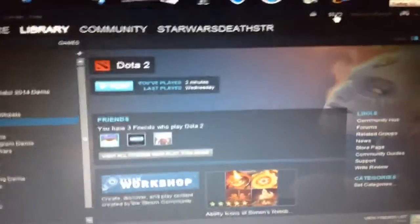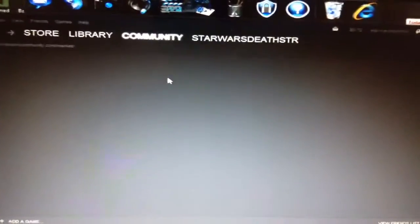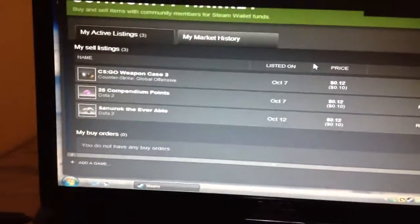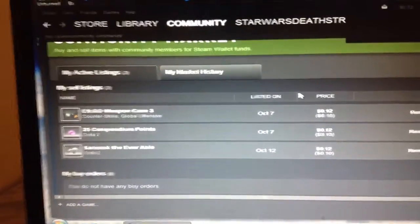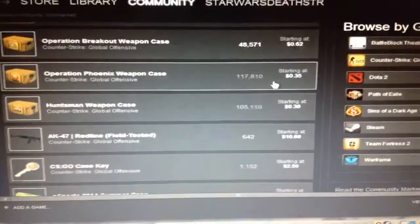As you can see here, I have 72 cents. The way I'm doing it: you go to Community, go to Market. By the way, my Steam main is Star Wars Death Star — the end 'star' is S-T-R, S-T-A-R. I know, it's kind of weird. But these are things I posted and how much I posted them for.